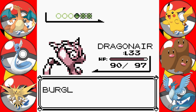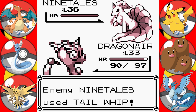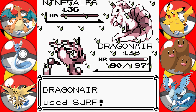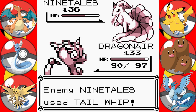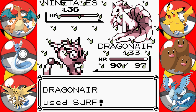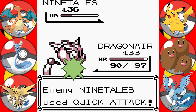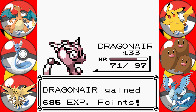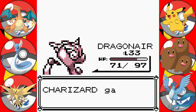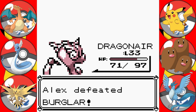Everybody gets some XP. And now Ninetales — the evolved form of Vulpix. Can we use Surf again? Ninetales attacked first, which means Ninetales is faster — not a particularly good sign. But if all you're going to do is use Tail Whip, then that's good — you don't attack us. Dragonair got lots of XP. We're going into the hundreds now with XP All — that's good. Dragonair did take a bit of damage, but not too much.